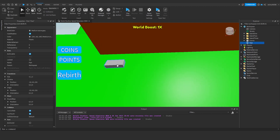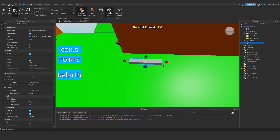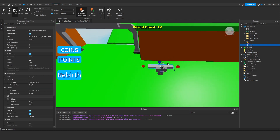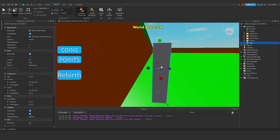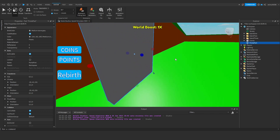I'm going to place down a part. I have 'move one stud' on, by the way, just to lock it to one stud. If I go into Avatar > Rig Builder and bring in an R15 block avatar, I can kind of scale this to the size of a player. So if I go maybe like that, I reckon that's good. We'll scale this in like that.